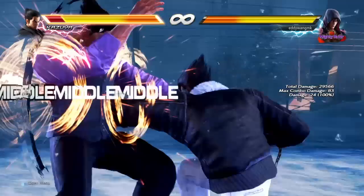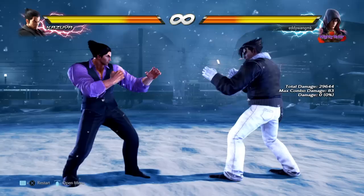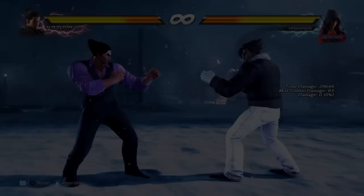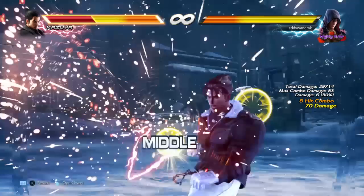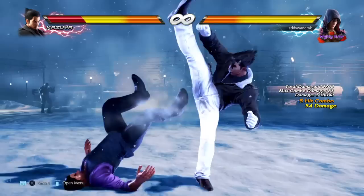I'm going to show you a guaranteed option — no matter how they try to wake up, this is guaranteed. They cannot go to the side, they cannot wake up backwards; this is always going to hit. But the damage is really scaled and it's only 70 damage at best with down-force, so it's 60 plus 10 — 70 damage total — which is around the average damage Jin gets from a 100-combo.